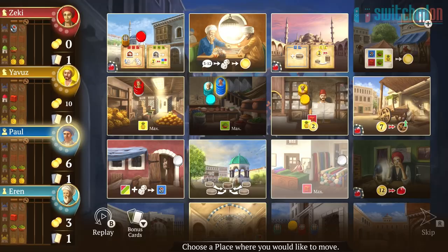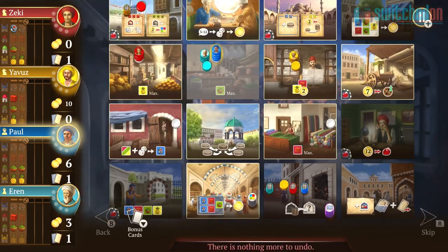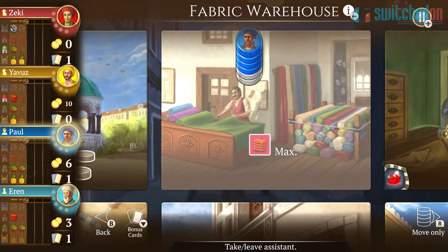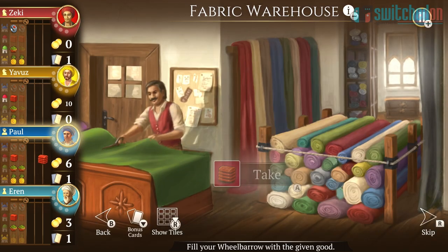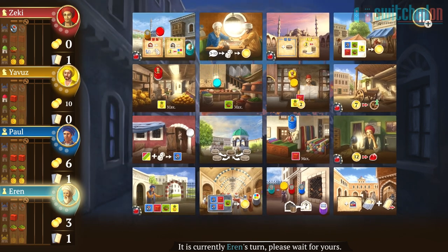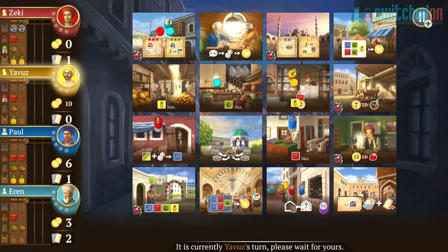To play, you move your stack of counters to a new tile up to two tiles away from your current location, and either leave an assistant or pick one up that you previously left at that space. If you can do this, then you can take the action of the tile that you landed on. Actions range from buying and selling goods from your cart, supplying mosques with items, gambling on a dice roll for cash, or even freeing a family member from the jail.